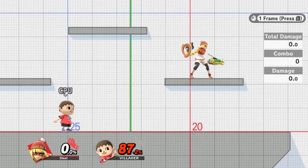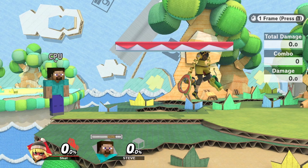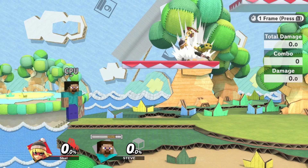What I do know for certain is numbers. Min Min's Down Air is a frame 15 move, which is pretty slow for an aerial. But when you place yourself in a perfect position to hit this down air, this slow frame 15 move suddenly comes out at a quick six frames and only connects with the landing hitbox.